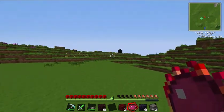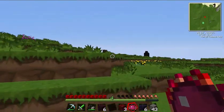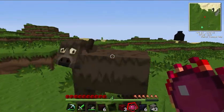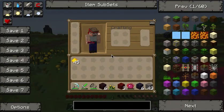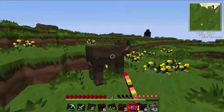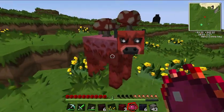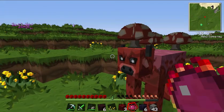Let me just find a mob. There's a cow. To transform the cow, you press R. And it has a chance to transform into another mob. In this case, it transformed into a Mushroom, but it could transform into anything else.